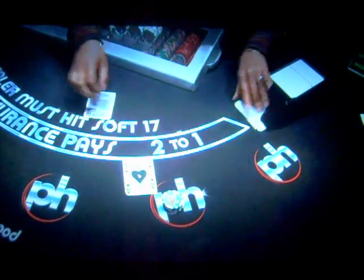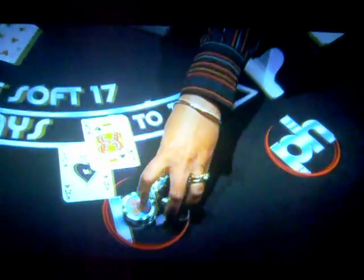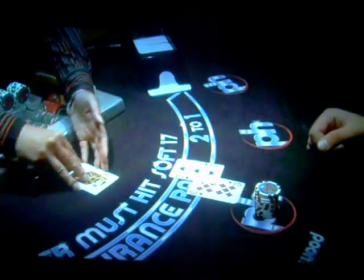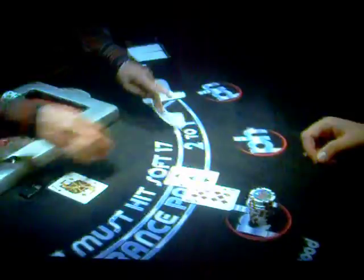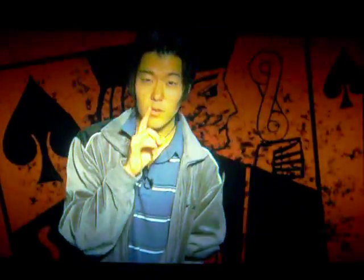When the count is high, the deck is stacked with high cards and you're more likely to get a blackjack or a high hand and win. When the count is low, you're more likely to get a low hand and have a better chance of busting. Anything over a true count of plus ten, raise your bet; anything under, play the minimum.